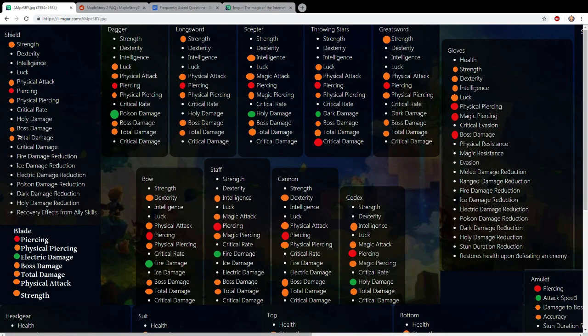We also included total damage now because there was a question about why not use total damage since it works against all enemy types. My answer is that boss damage is easier to scale - I believe it has a higher multiplier or a different formula compared to total damage. So if you are raiding, I would generally recommend going with boss damage.